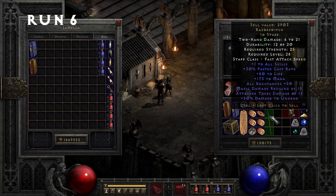Run number six, we pick up a Razor Switch Jo Staff, which has a nice boost to mana and Wendall's skills and faster cast rate too.